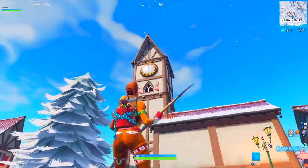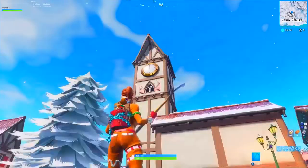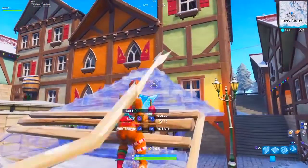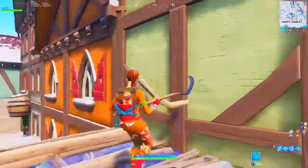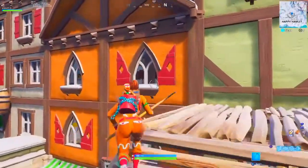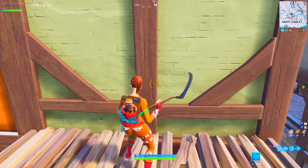When you guys see this main clock tower — it's like a clock tower version of Tilted — you're gonna make a right. Make sure the clock is here, make a right, and it's gonna be right here, literally where I'm standing. Build something, make sure the clock is facing that way, and then just to the right, next to the orange building — that's the secret banner location for week number four.